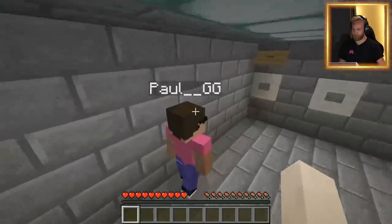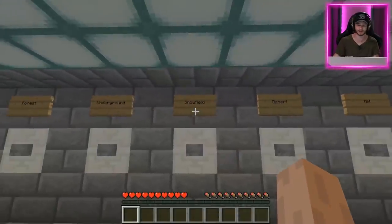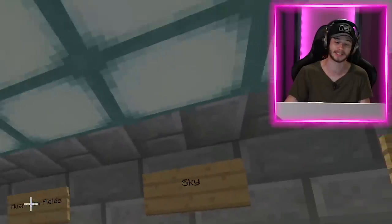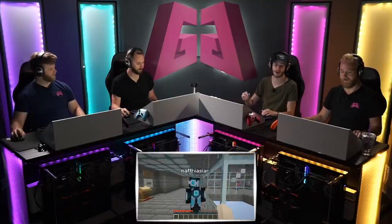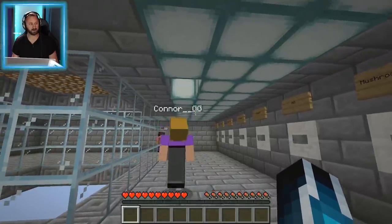After we survive the night, we get dropped into a shop where we're able to trade with traders and actually upgrade and make our world better. It's kind of like Sky Factory but within a square, and you get attacked by a ton of mobs. There are also a bunch of different worlds — stone field, desert, mushroom field, lava sea. If you want to see us survive all of these, comment down below.